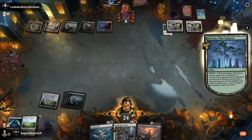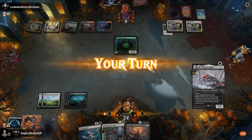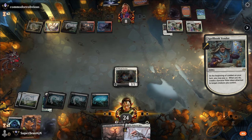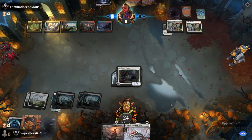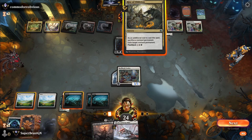Take action. Let's ossificate that — we don't want ramps. They're trying to get to seven for that Fleshgorger. Exile target non-land permanent, sacrifice a non-land permanent — we're going to sacrifice that. Take action. We're going to go to combat and attack.